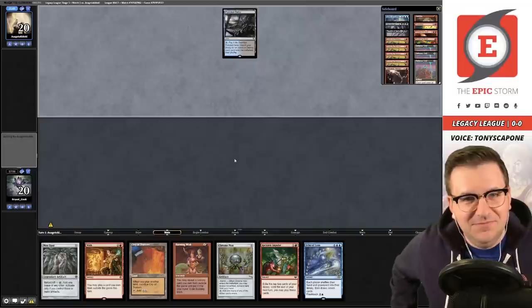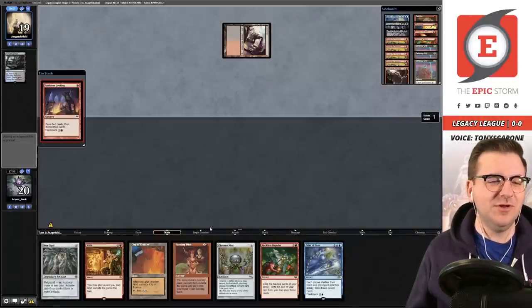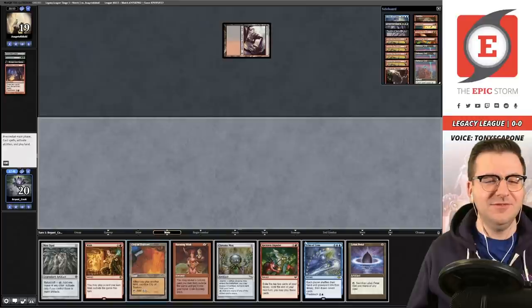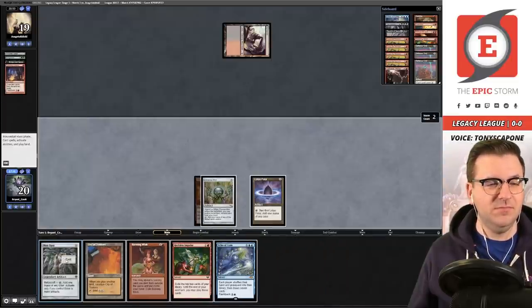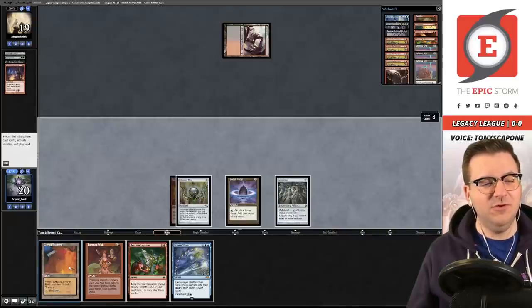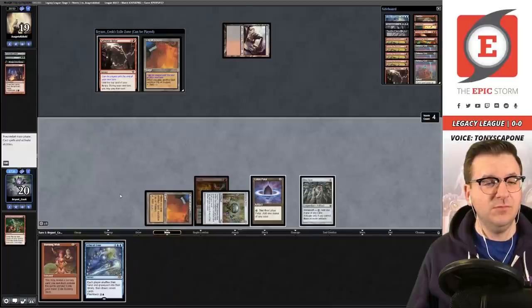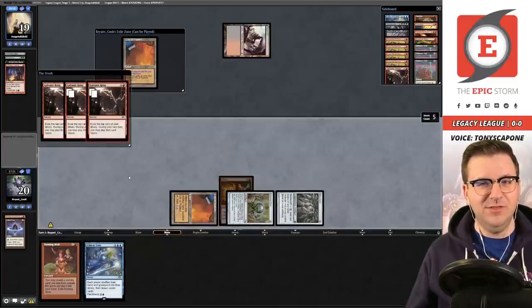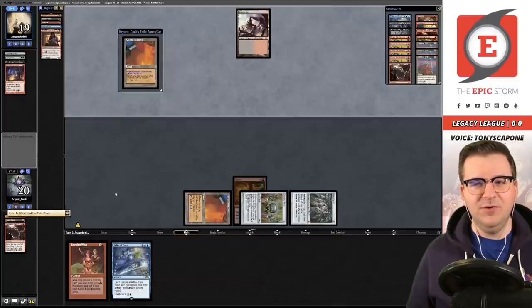We keep this hand — seems reasonable. We'll probably turn-one Reckless Impulse into Lion's Eye Diamond, or just hit Lotus Petal for metalcraft. I like imprinting the Wish and holding our land for the Reckless — though we could play it since we have serious color requirements ahead. Relay for five — I'd take that. Could be risky for Gamble but I think it's the better play. And our opponent has conceded the game.